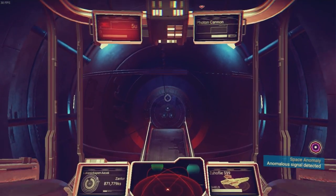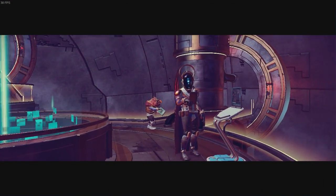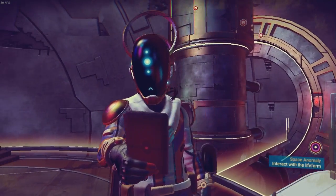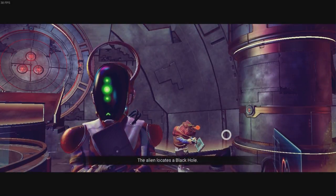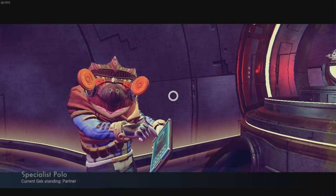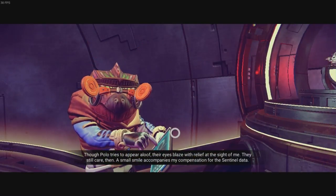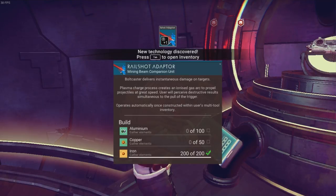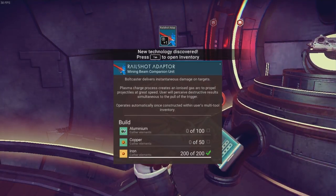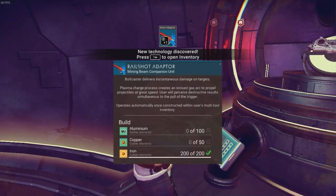At the space anomaly once again, to meet with Polo and that other guy — Nada and Polo. Let's find a shortcut to the centre. He's locating another black hole for us, which is kind of useful. Let's give him the data he wants. He's happy with it, and he's given the rail shot adapter — instantaneous damage on targets. I think I want that. I'm just going to take a screenshot so I can remember to actually try and make this. My next question is, when are we going to get the Atlas Pass version two? I want to get that.